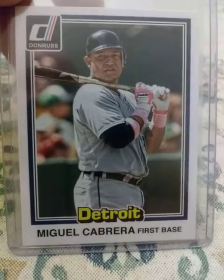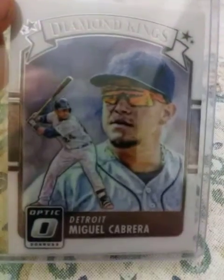Cabrera. 2015 Donruss in the '81 style. 2015 Topps All-Star insert — another one of those. 2016 Donruss Optic Diamond King — I believe one of these is shinier than the other; I know they make the outside border shiny, shinier than the regular ones, but I don't know if one of those has it.